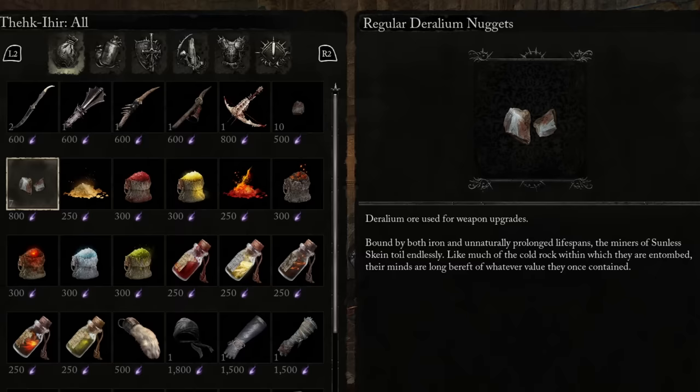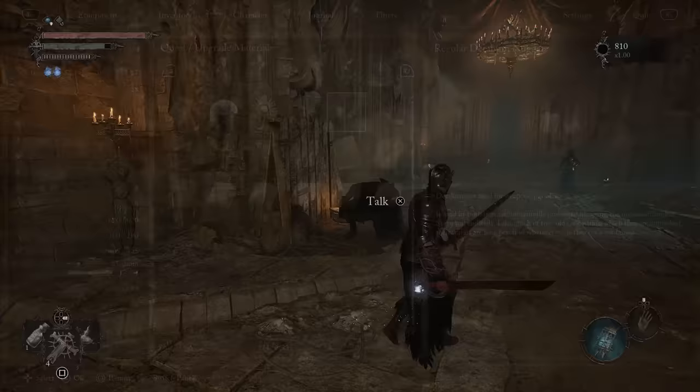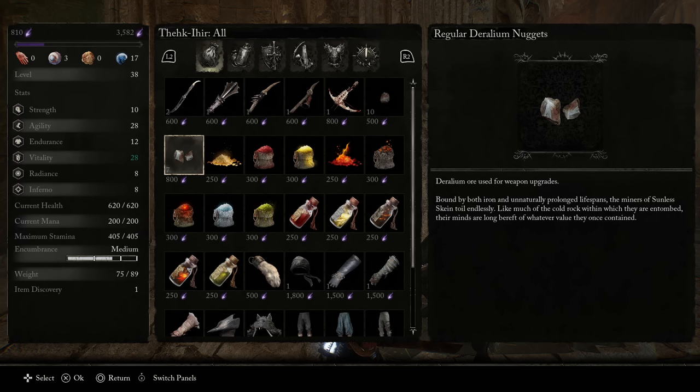Next up, the regular Deralium Nuggets — the main focus of this video. We're going to need a lot of these: seven total to reach plus five on a weapon. The first upgrade costs one, the second costs two, and then the next costs four. Thekir will eventually show up in the hub and begin selling the regular sized ones, up to 10 of them for 800 each, which for a lot of people is going to be exactly what they need. But you don't have to spend all that — we can get most if not all of the ones you need on the way to unlocking him.